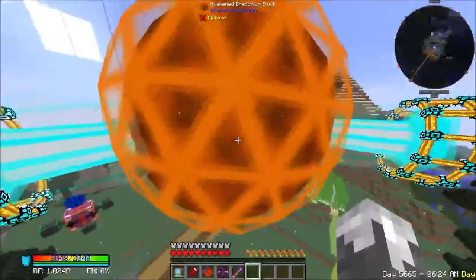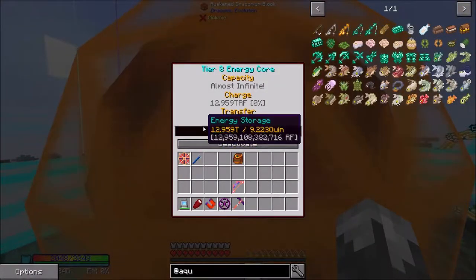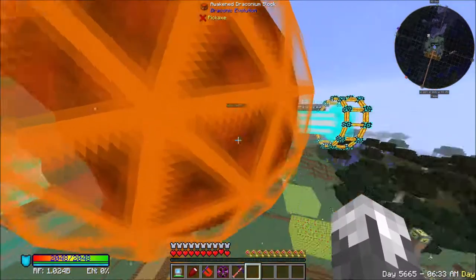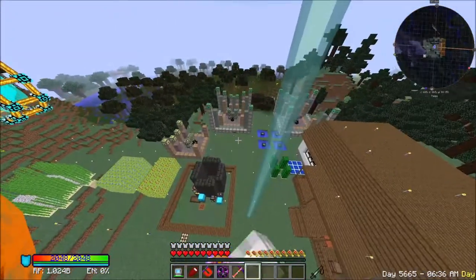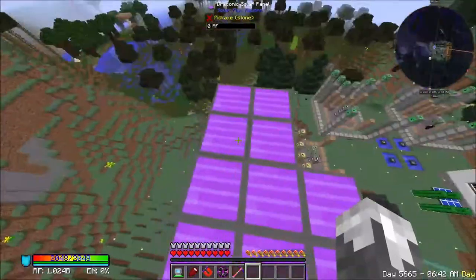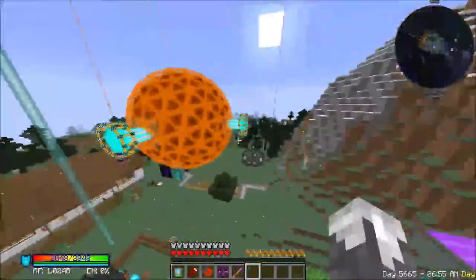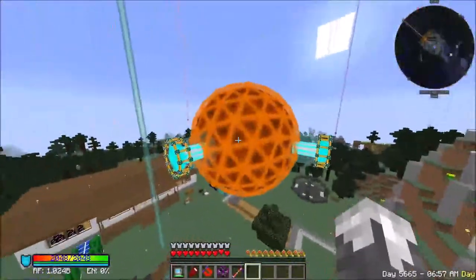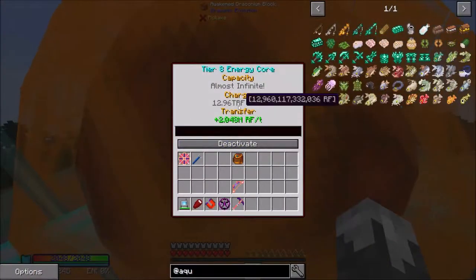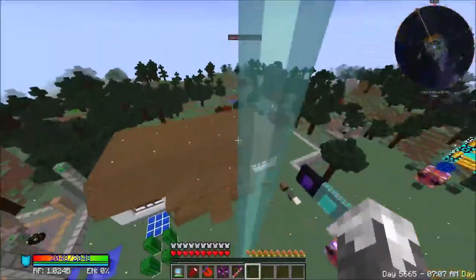I'll show you what happened. Since the last episode, we have added this - we have upgraded to a tier 8 energy ball. Our nether star generators down there are humming away. I have also created these draconic solar panels. They are generating about 160 RF a tick when they are at peak time of day. So when they are all going, we are generating about 2.1 million RF. We have got a ton of power, and we are going to need it eventually.